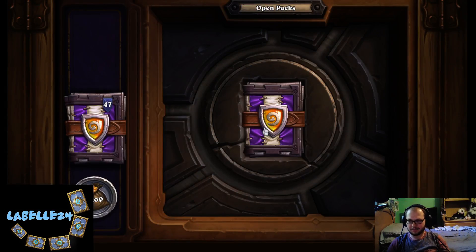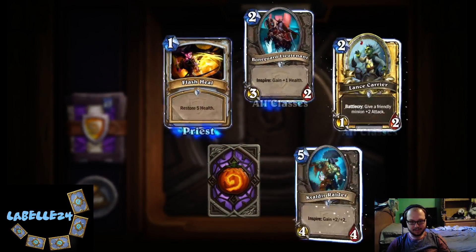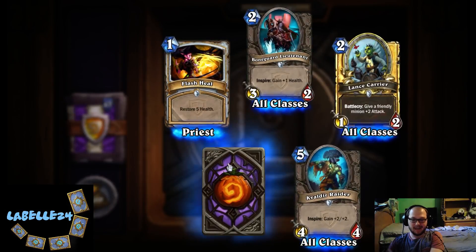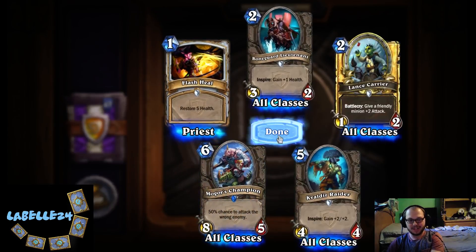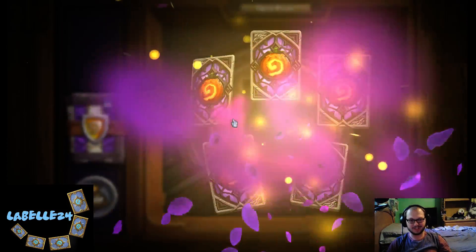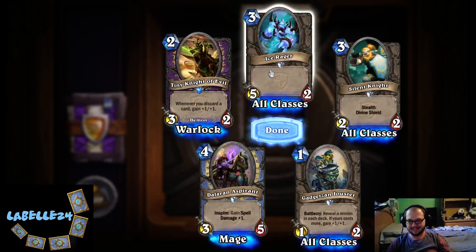No one's saying it's going to be the best Druid card in the set, and I think they're right. Look at that. Oh, golden common! Oh, Lance Carrier — give a friendly minion plus two attack. That card's not bad, it's not great either. Oh, Mogor's Champion! I believe that card was called the worst — or second worst — in the set. Oh, Ice Rager, it's such power creep.